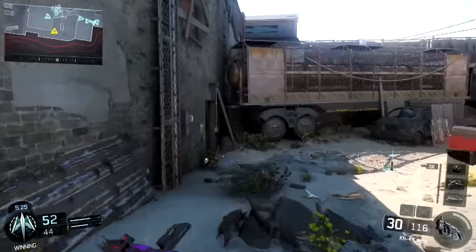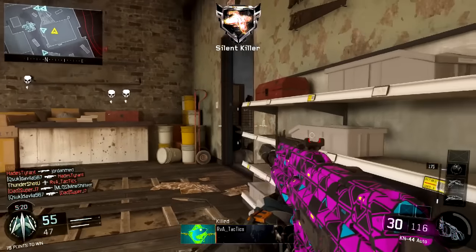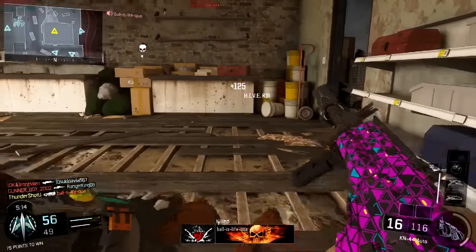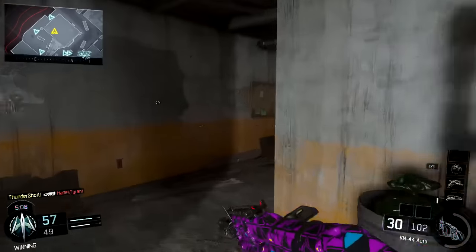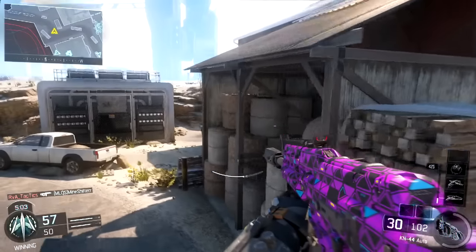I called in my Wraith. The score streak setup I'm running right now — UAV, Wraith, and Wraps — I think in my personal opinion that's the best score streak loadout. You cannot run from the Hive. I got my Wraps, the Hive got me another kill. I'm getting so many Hive swarm kills, it's nuts.